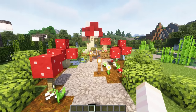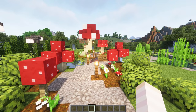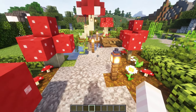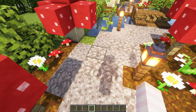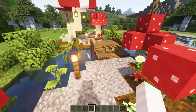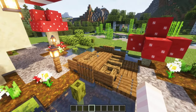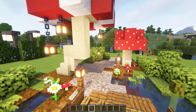If you're creating a cottagecore, fairy or magical style build then this mushroom pathway may be just what you need. We've got different sized mushrooms dotted along the pathway and they really add colour, height and dimension. For the pathway itself I've used a mixture of coral blocks with gravel — the coral just breaks up the flat texture of gravel and makes it have a more natural look. As we come along this pathway I've broken up the pathway and added a little river or lake, and I've created a little bridge to go over the top of this.